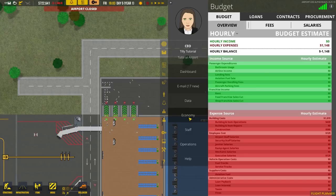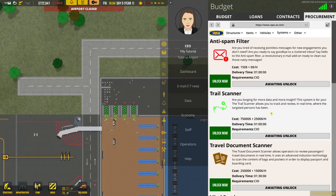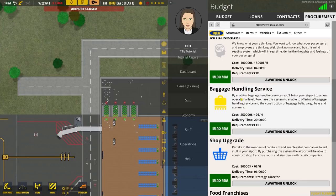Click on economy, then click on procurement. Scroll down a little bit and you'll find baggage handling service. Enabling it brings your airport to a new operational level — however it's very expensive at $250,000, which is a quarter of a million dollars just for the privilege of being able to build it. That doesn't include any buildings or equipment. It also takes 20 in-game airport hours. Let's unlock that now.